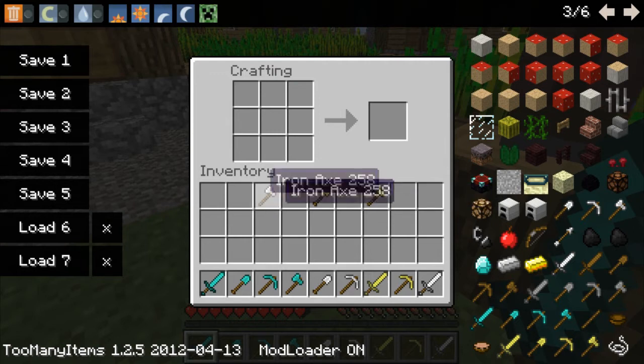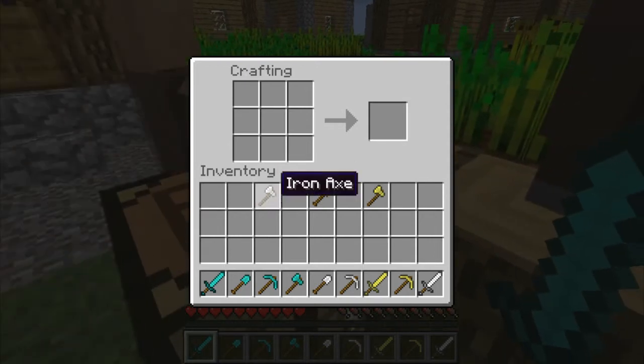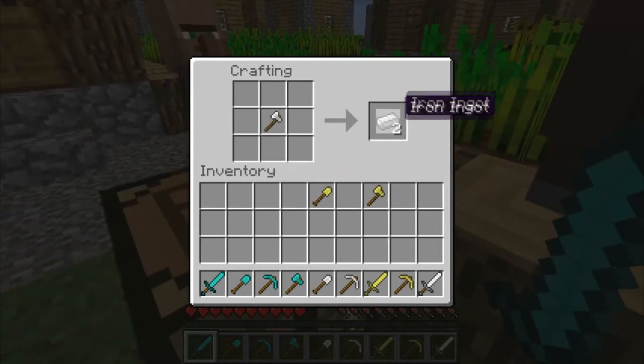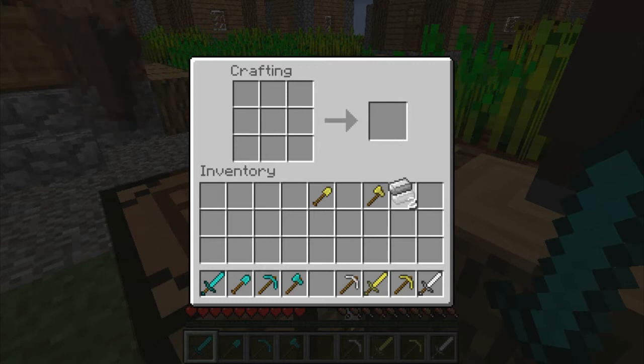Let's say we no longer want this iron axe — you get two iron ingots back. And if you don't want this shovel, you get one ingot back.